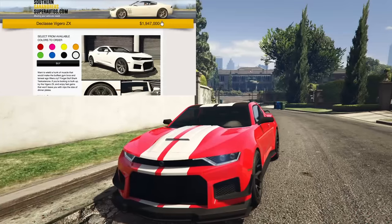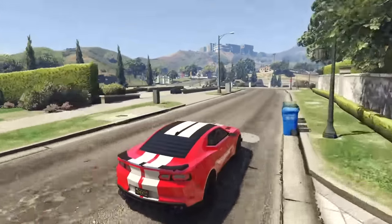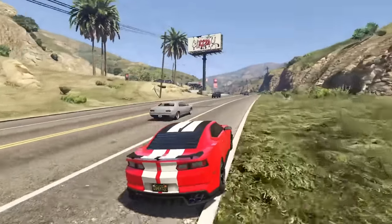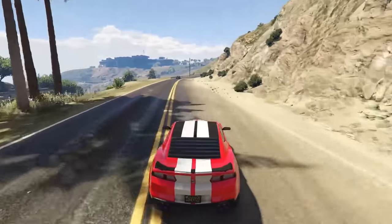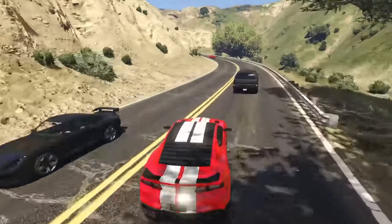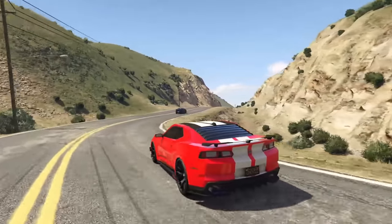Next up is the brand new Declassi Vigero ZX, going for just under $2,000,000. It's an HSW-equippable car on the Expanded & Enhanced Edition, but even on standard it's one of the fastest muscle cars in the entire game — I believe it's within the top 10 around a circuit. The Vigero ZX has very good handling and quite a bit of customization. I'm super happy to finally have a modern-day Camaro in GTA Online, and the performance lives up to the long wait.